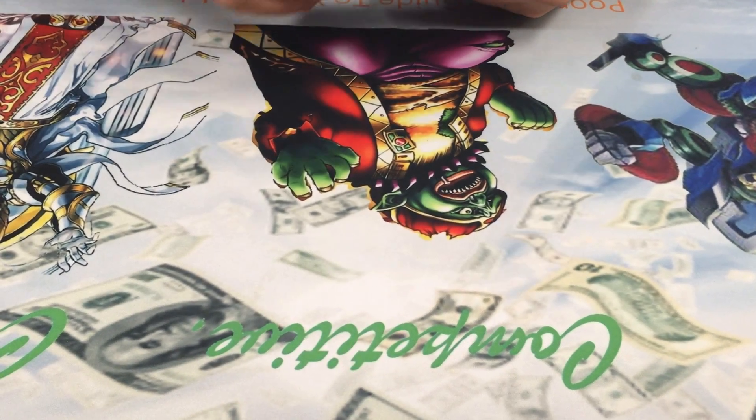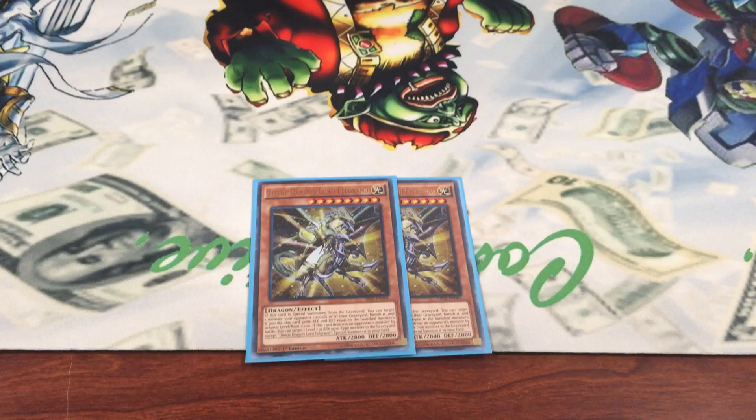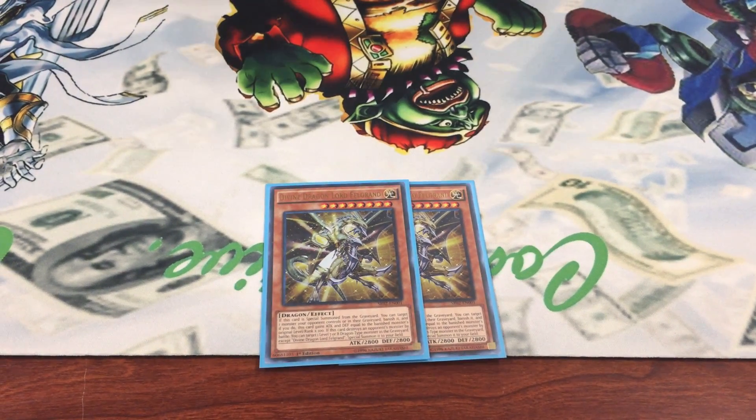For the Felground stuff, I have two of the new Felground Dragon. This card is just absolutely amazing — I can disrupt my opponent's plays magnificently. I call a haunted with this, then target one monster on the field and banish it, and then it gains attack and defense equal to its level or rank. And if it destroys a monster by battle — and this can be during either player's turn, so if your monster attacks or it tries to suicide into it — this will get a special off of it. It can special summon a level seven or eight dragon from either player's graveyard, except itself.